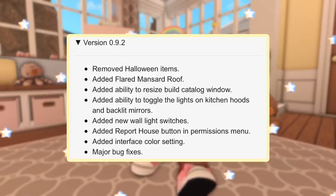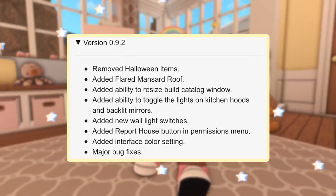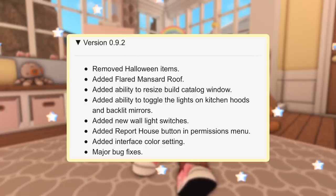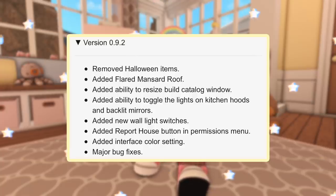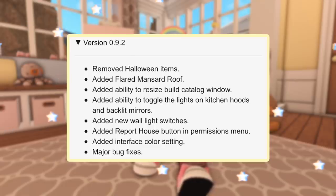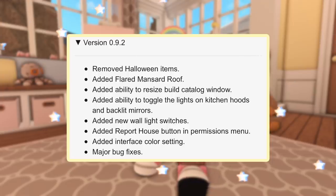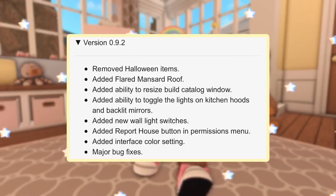Last year after the Halloween update was removed — version 0.9.2 — we got flared mansard roofs, the added ability to resize the build catalog window, the ability to toggle lights on kitchen hoods and backlit mirrors, new wall light switches, a report house button in the permissions menu, an interface color setting, and major bug fixes.